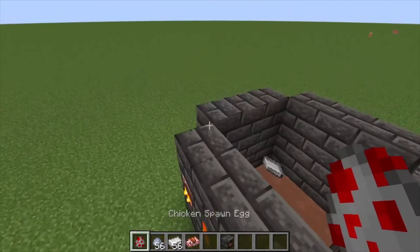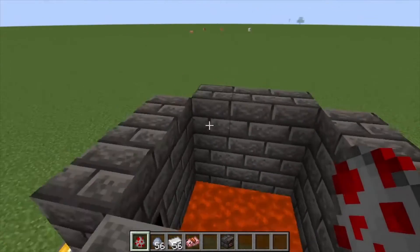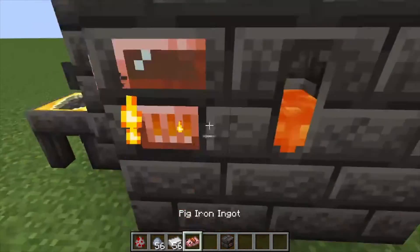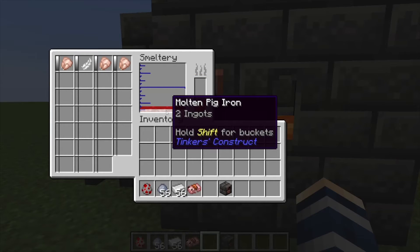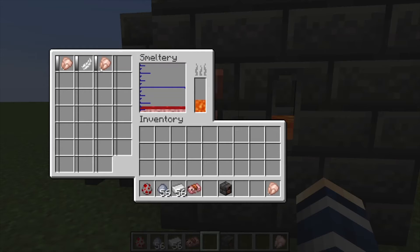I'm using chickens just because those will be most easily spawnable inside your smeltery, without trying to drag a zombie or an enderman in. You're going to need three chickens exactly for this — it might vary depending on other mobs. Once you get your chickens in there, it's going to convert your clay and your iron into two ingots of pig iron.